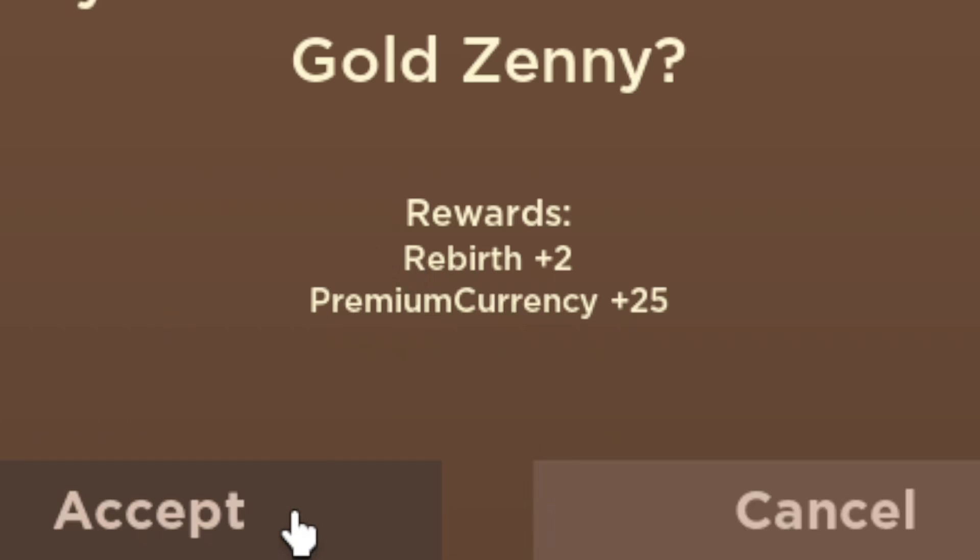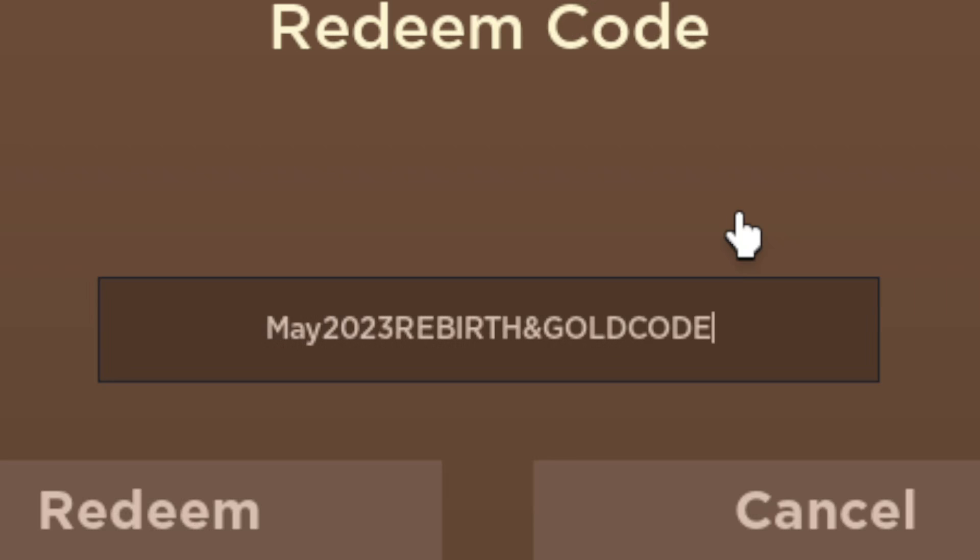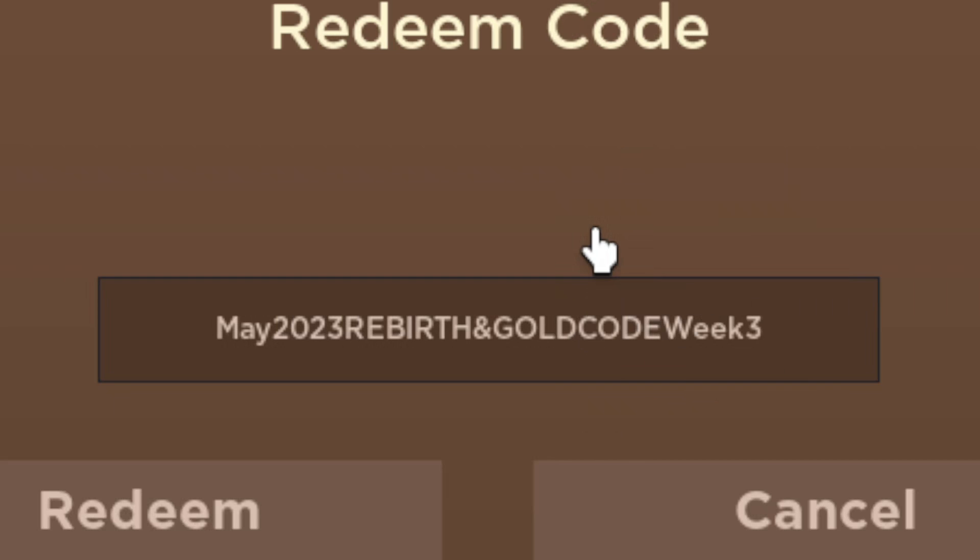You can accept that, and for the next code it's similar: capital M-A-Y-2023, capital REBIRTH, and GOLDCODE, capital W, lowercase e-e-k-3 — that's a Week 3 code. Use this for two rebirths and 25 gold zeni as well. You also have Week 2 and Week 1 codes that you can go ahead and use.